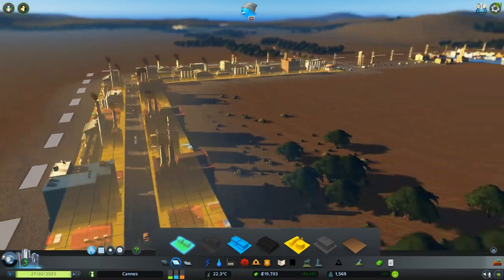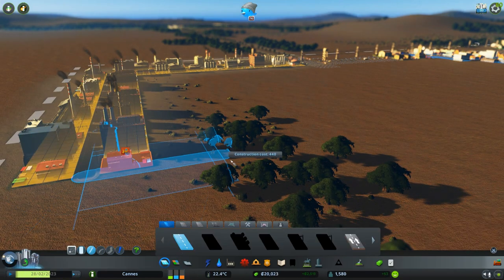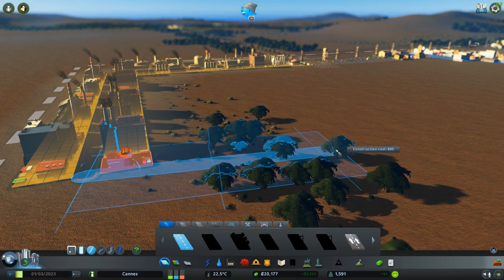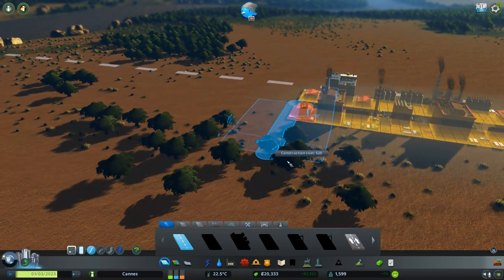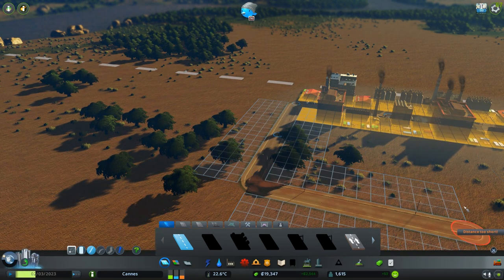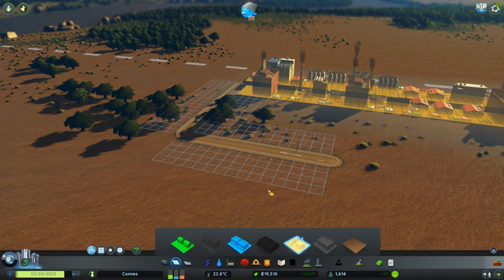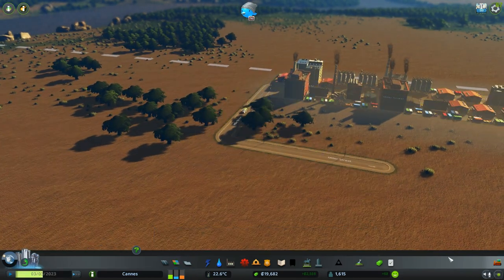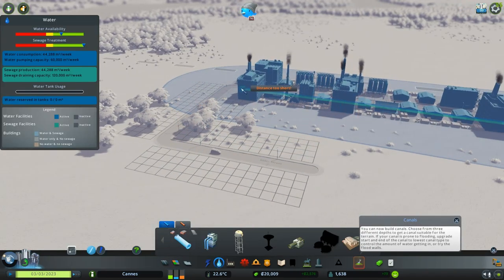I'm going to have to make another road here, try to make it level. It removed one business but they can rebuild, so that's fine. Let all that build in and put around the water over here.